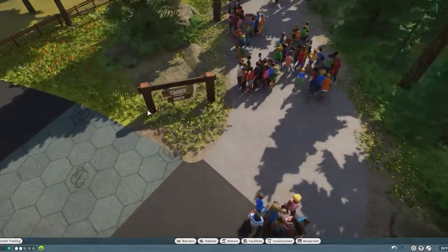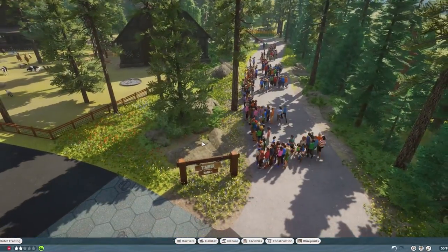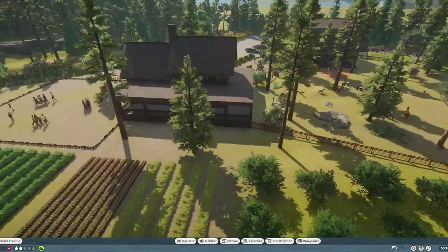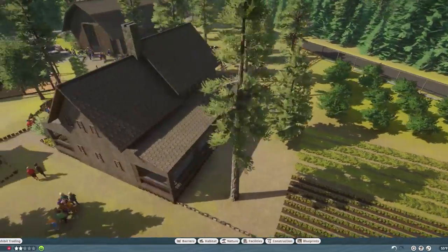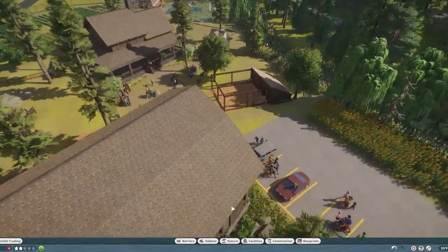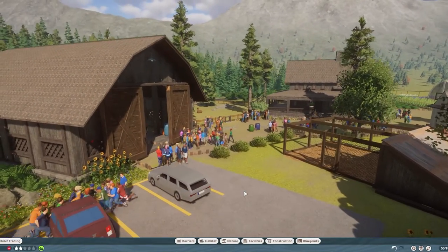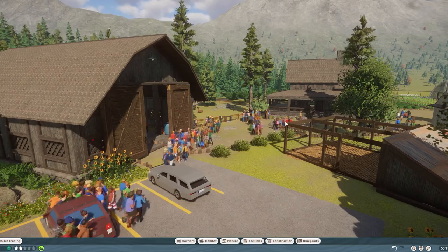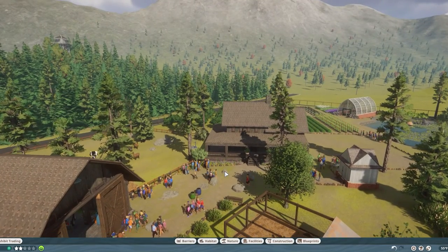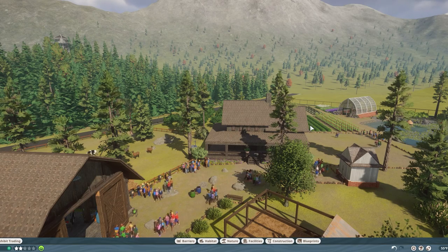I also need a name for this place. Right now I've got Timber Ranch — I'm not super thrilled about the name, it's an alright name. Do you have any name suggestions? Leave them in the comments and I'll pick one. But for right now we're just going to call this Timber Ranch. The lore is that it was built in the 1880s — one of the first farmsteads in Aquila County. Aquila Nature Park in Aquila County.